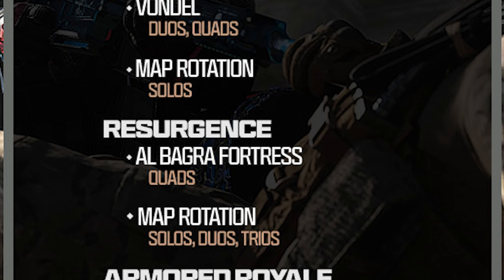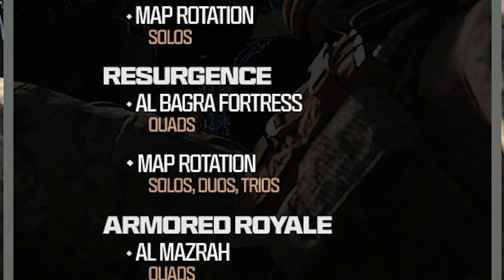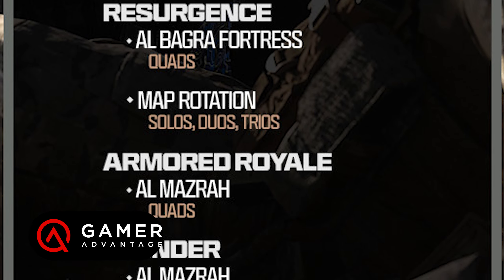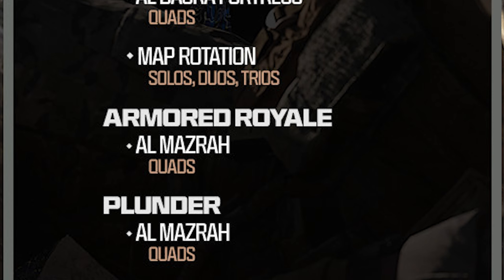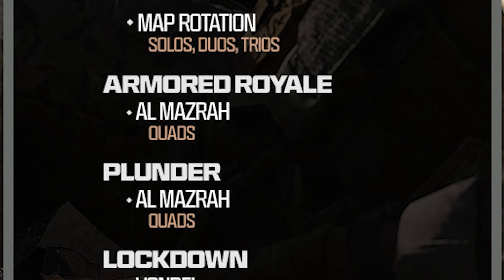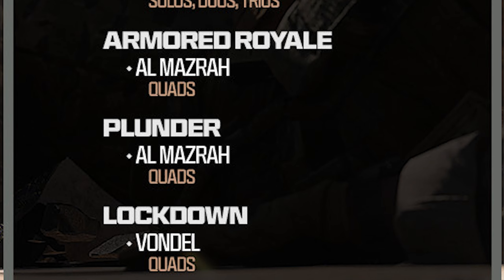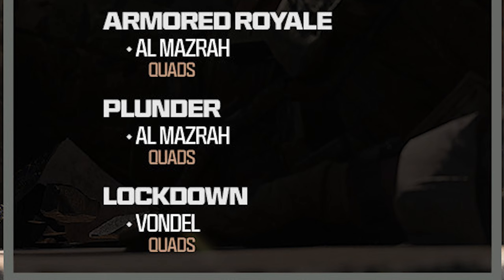For resurgence this week, the important one: Al Bagra Fortress quads is now live. Unfortunately if you only want to play Al Bagra Fortress, it's just quads. However, map rotation is going to be solos, duos, and trios, which should include Al Bagra Fortress alongside Ashika and Vondel. So you'll have to wait an extra 15 minutes or so if you want to cycle between one of those three. I really wish they'd just keep all squad sizes in, especially for a new map off launch — Fortress is ripped from Al Mazra but it could have some decent Fortunes Keep slash Rebirth potential. We also have Armored Royale quads on Al Mazra, plunder on Al Mazra for quads, and Lockdown live on Vondel with quads.